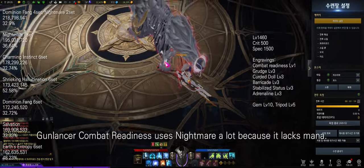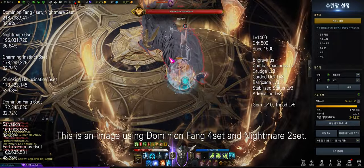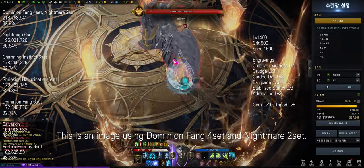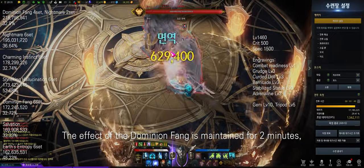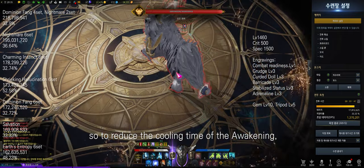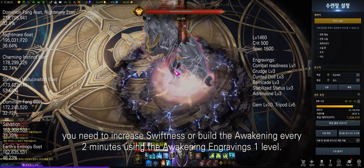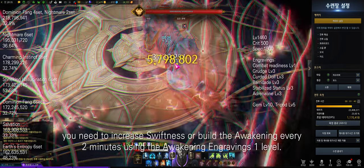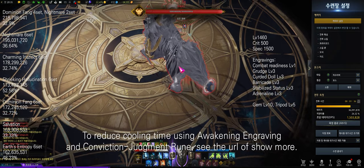Gun Lancer Combat Readiness uses Nightmare a lot because it lacks mana. This is an image using Dominion Fang set and Nightmare set. The effect of the Dominion Fang is maintained for two minutes, so to reduce the cooldown time of the awakening you need to increase swiftness or use the awakening every two minutes.